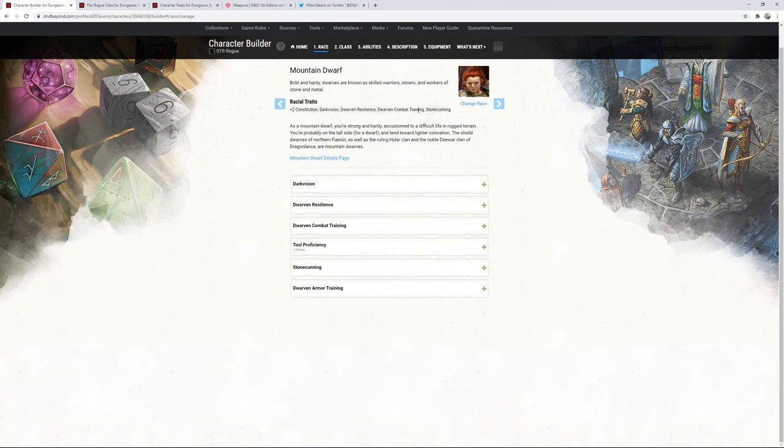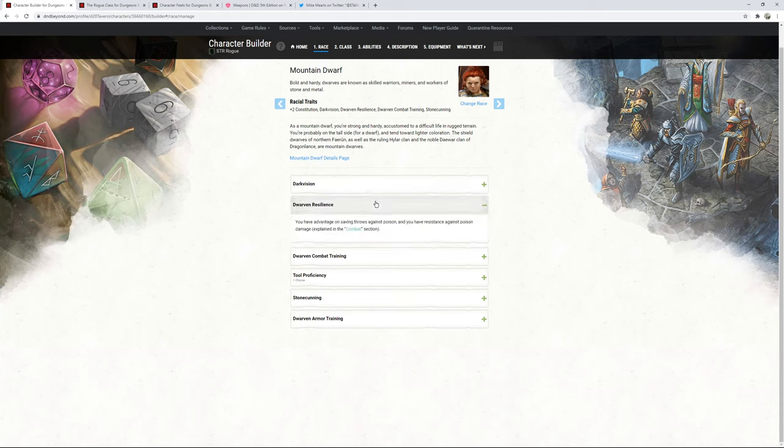I'm building this as a Mountain Dwarf. The first reason is Dwarven Resilience — resistance against poison and advantage on saving throws against poison — which is fantastic for rogues dealing with traps. The other reason is we're getting +2 to Strength and +2 to Constitution as racial ability score improvements, which is massive. Not a lot of races have +4 total across the board.